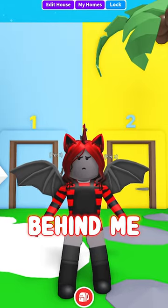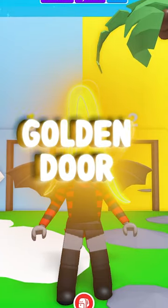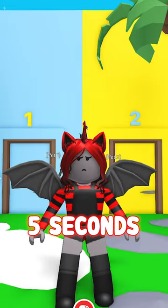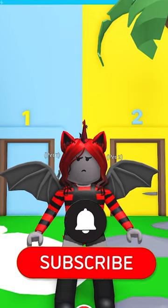There are two doors behind me — one diamond door and one golden door. There will be a common pet behind one and a legendary pet behind the other. You have five seconds to choose which color door you pick and lock in your answer by hitting that subscribe button.